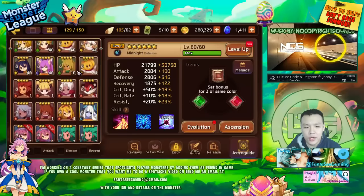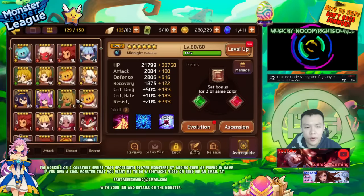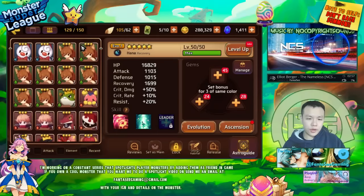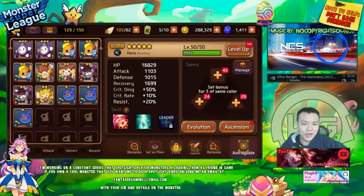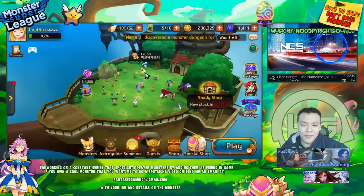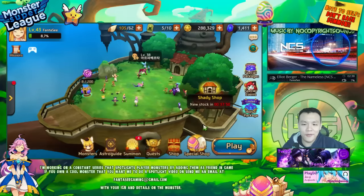The next thing is I'm farming the snowys to get ready for the Hana fusion. Not really working on anything else — that's pretty much it in terms of progression. I'm getting closer and closer; I'd say I'm about 30% done with my goal to make the full sapper team.